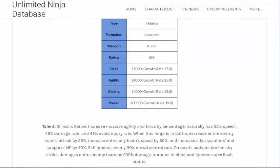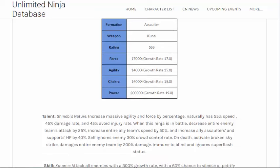Growth rate is 1700, 17.0. Force: 14,000, 15.0. Agility: 14,000, 15.0. Chakra: 14,000, 15.0. HP: 200,000, 19.0.